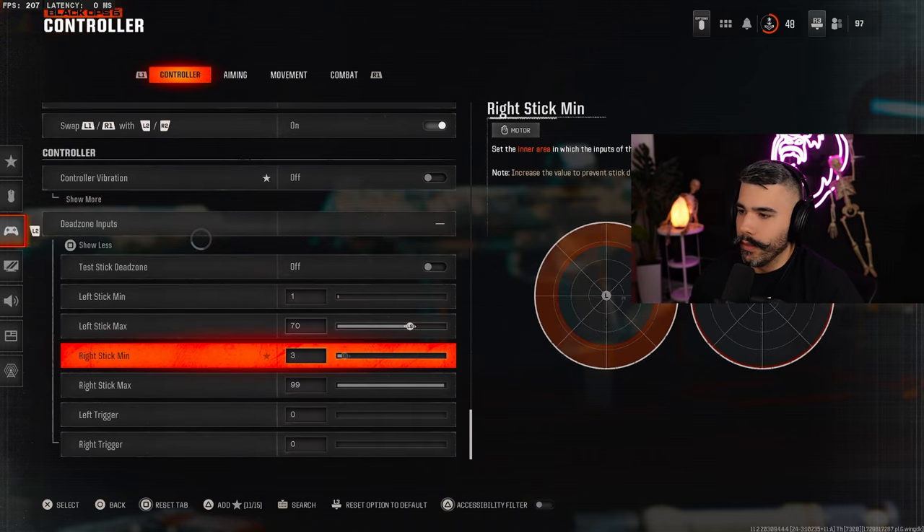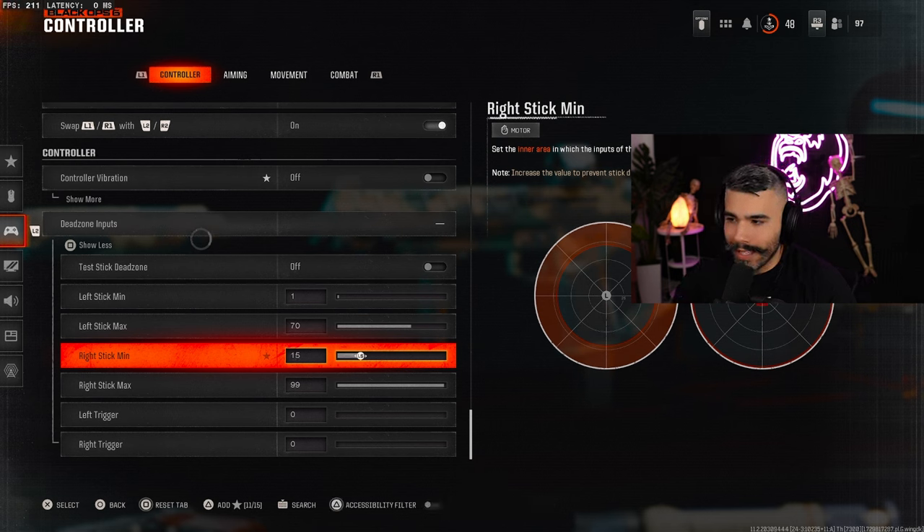Let's talk about the dead zone inputs. By default, this game automatically has the dead zone inputs at 15, which is too high — trust me, it's hurting your aim more than you think. It almost feels like a slight delay, like controller delay or TV delay. Right stick minimum: I highly recommend you drop it to 5 at least.